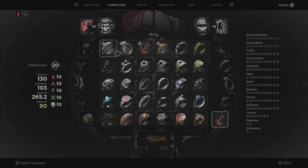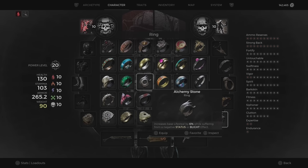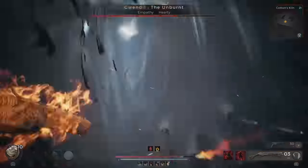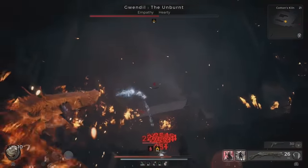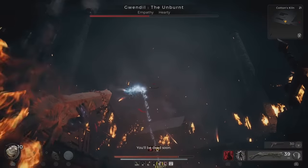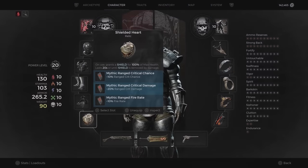If you want some extra survivability, since being inflicted with bleed reduces all of your healing, you can swap out one of your damage rings for the Alchemy Stone, which will give you a boost of 6% lifesteal. Lifesteal doesn't take into account your healing effectiveness at all, so no matter how bad your healing effectiveness is or being inflicted with bleed, lifesteal will ignore all of it. As for our relic, we go with the Shielded Heart, which is probably your best option since you will always be inflicted with bleed. As for your fragments, we get ranged crit chance, ranged crit damage, and ranged fire rate.